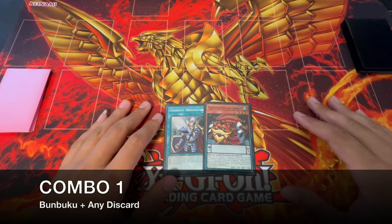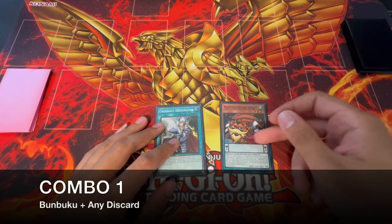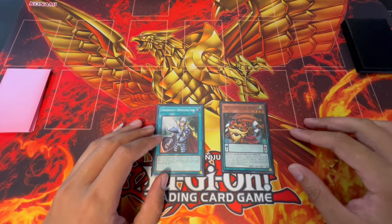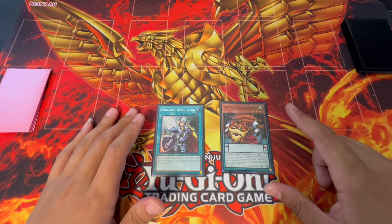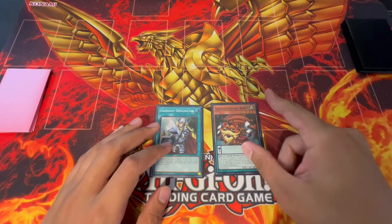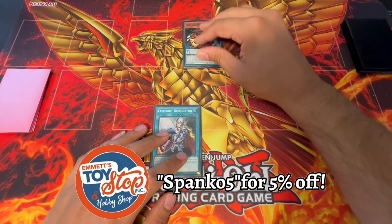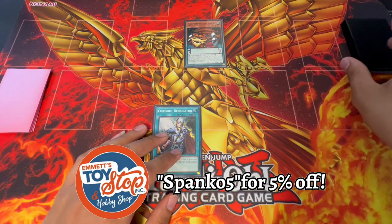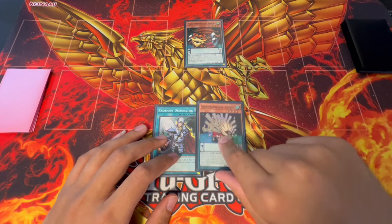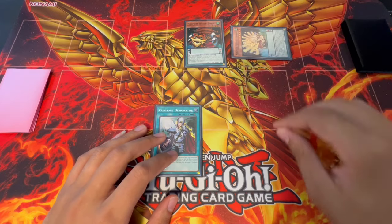To get started with the first combo, all you're going to need is a single Banbuku and any card to discard — it doesn't really matter what it is. Effectively all these combos are 1.5 card combos, essentially one card. We're going to normal summon our Banbuku, activate its effect, and that's going to search our Yamarashi. Yamarashi is then going to special summon itself to our side of the field.